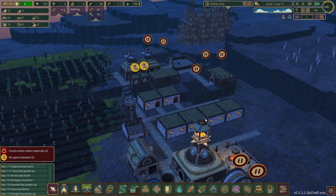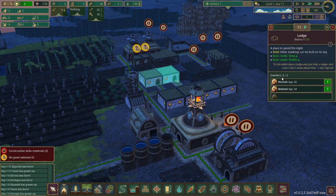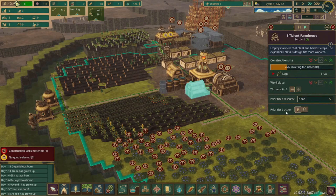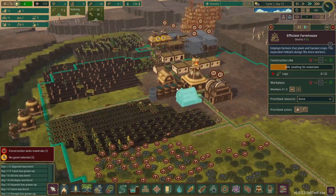I think the well-being penalty is around minus ten for being thirsty and minus four or so for being hungry. We got that building in — they're missing wood right now but they'll be constructing it soon.